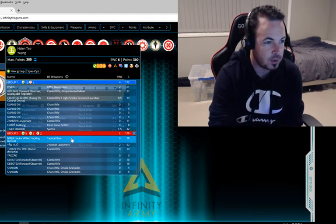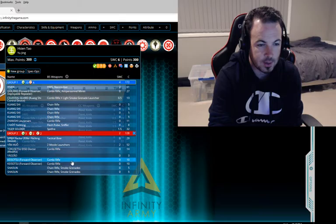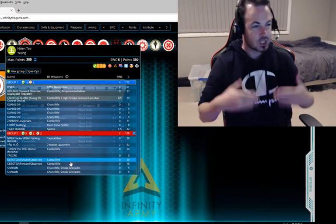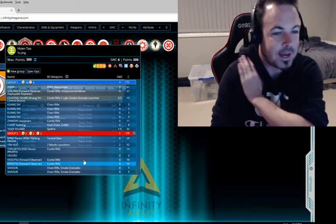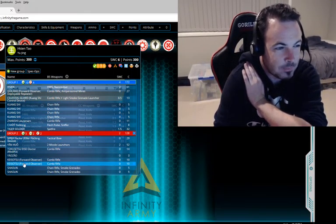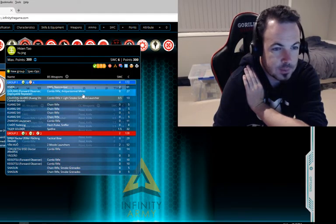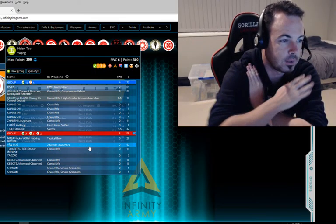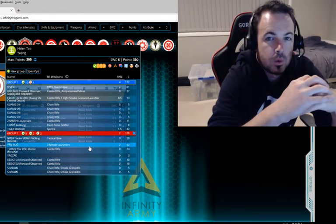Obviously the ninja with tactical bow — an automatic include. The doctor is fine, the helper bot. Kaisotsu Forward Observer is not really the usual choice here, but at 10 points they are a cheerleader as well as a specialist, so they're your backup. If you lose the Guilang and the ninja and the doctor, you've at least got some way of completing the scenario. Shaolin Monks, of course, for the smoke and skirmishing ability against the Hsien. But the really unusual choice I've made in this list is to try out the Yan Huo with the missile launchers.